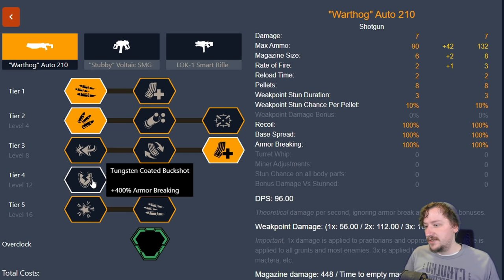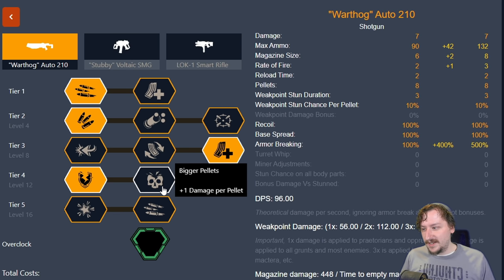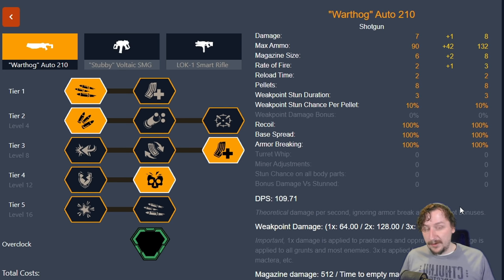In Tier 4, we have Tungsten Coated Buckshot, which gives us more armor breaking — good if you plan on shooting things like Praetorians in the face. If you plan on moving around them, though, the increased damage is usually better, giving us one more damage per pellet. We go from potentially 56 damage up to 64 damage, so a little bit more consistent damage. This doesn't change the breakpoint for one-shotting grunts in the head, but in most cases the extra damage is more valuable than the armor breaking.